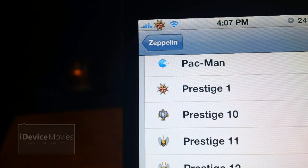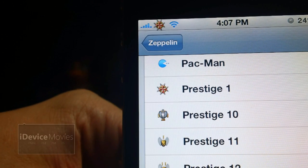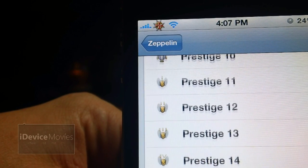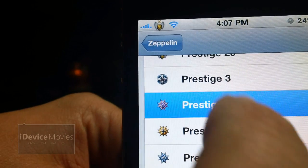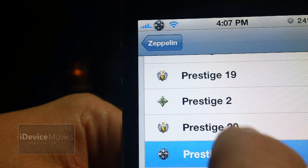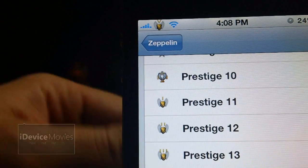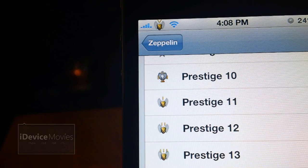Coming in at number 16 is called Modern Warfare 3 Prestige Zeppelin Logos. It's basically all of your Prestige Logos from Modern Warfare 3. I do like this simply because it goes through 11 through 20, so it has literally every Prestige from the game. And that is Modern Warfare 3 Prestige Zeppelin Logos.